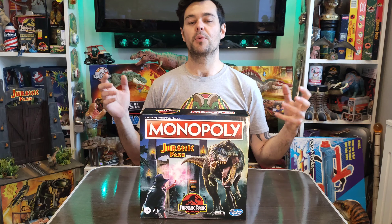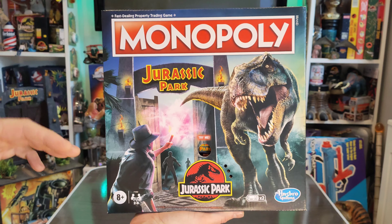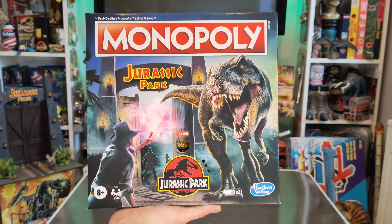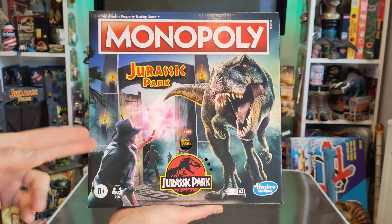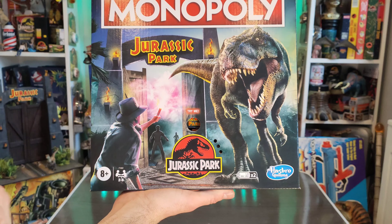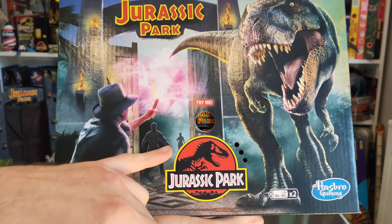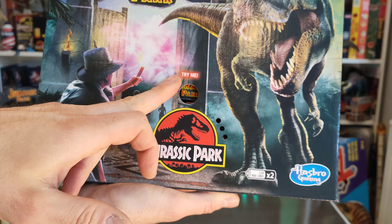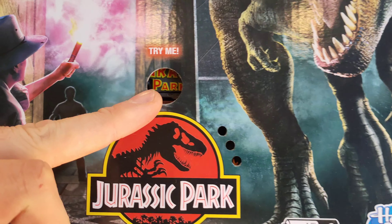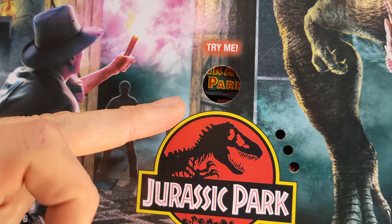So we'll have a quick look around the box and then we'll get inside the box. On the front of the box you've got the Monopoly logo. You've got straight away a giant T-Rex head there staring down at what I guess is Alan Grant. You've got a Jurassic Park set of gates there that are open. And you've got something that looks like Owen Grady there and some kind of sexy looking lady in the background. There is a Try Me feature and a little hole here, and you can just about make out the Jurassic Park logo there, which I presume is on the gates. And if we give this a little press...